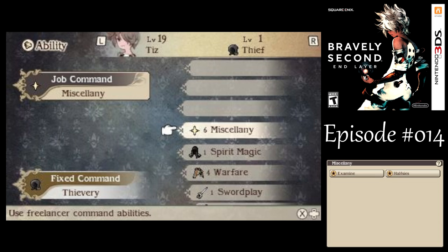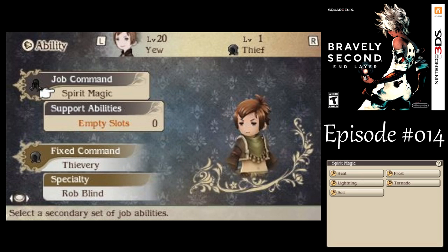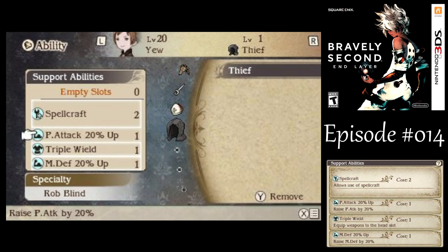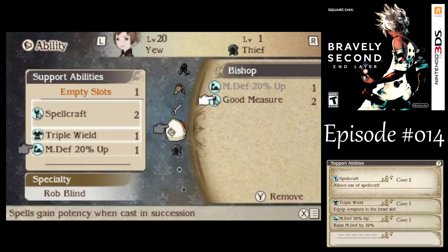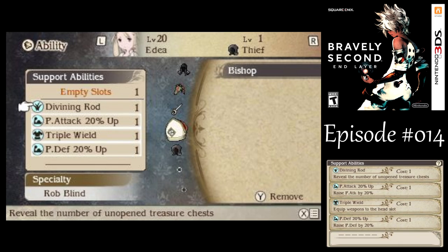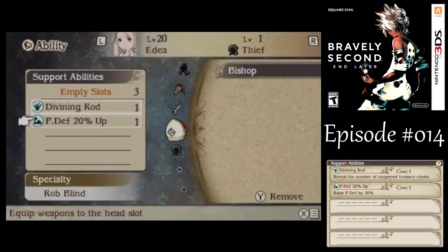For the abilities, let's keep you on Spirit Magic. I would like to keep Warfare, but we're going to be running into a lot of new enemies coming up. So why don't we just go to Miscellany. Same thing for Tiz. With the mages now, let's go with Spellcraft, Triple Wield, and Good Measure — that'll really make the magic a lot more powerful. Even as Thieves, they'll be able to deal very good damage.